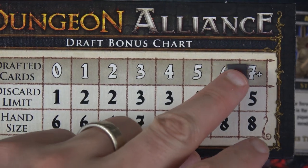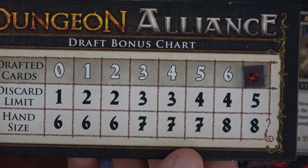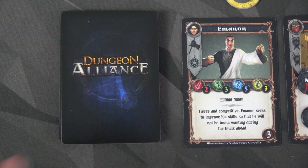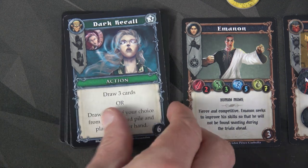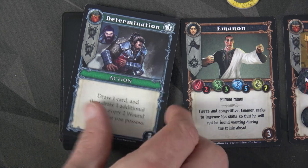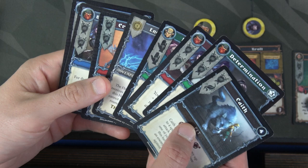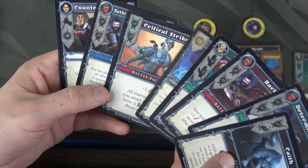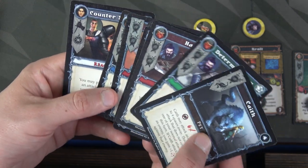We do need to remember that we drafted one more card — we are at seven total drafted cards. From now on, we'll have a hand size of eight and can discard five cards a turn. We have three cards in hand so we get to draw five: Energy Spear, Dark Recall, Hack, Determination, and Kaith. Looking at our hand this turn, I'm feeling Krult might be doing back-to-back activations: Ruthless Command, Critical Strike, Hack, Energy Spear, and Determination. Yeah, it's going to be hard to say no to that.